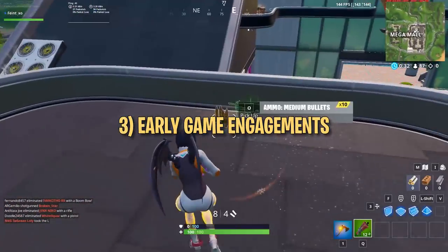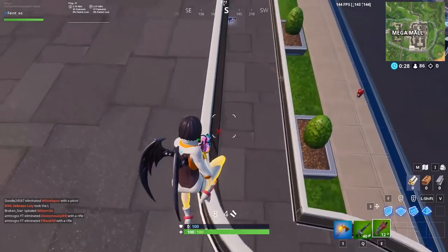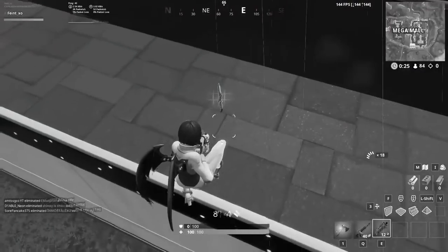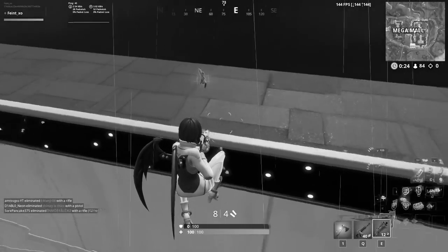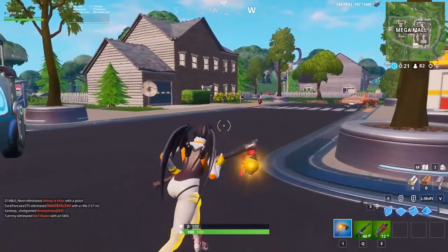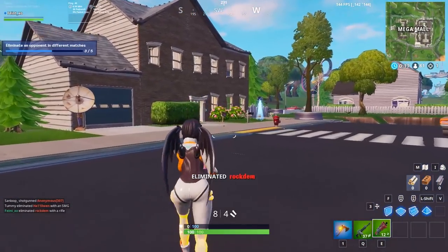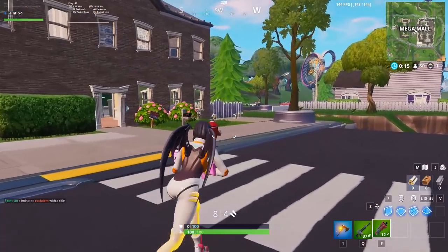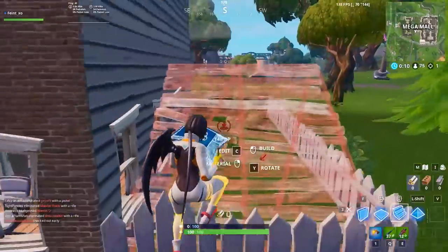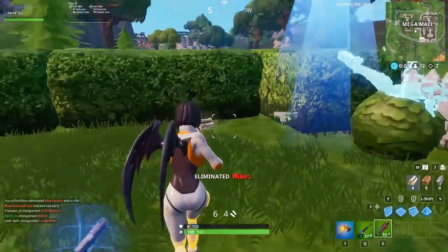Now let's get into how to play early engagements. Remember scouting your surroundings while gliding down? That information is your first advantage. If you know somebody landed at a house next to yours, you can use that info to make decisions — for example, if you land and immediately get a shotgun and SMG, you can push that house right away while they're still looting. Or if you don't find great loot, you know where not to go for more loot.